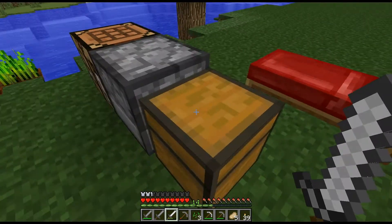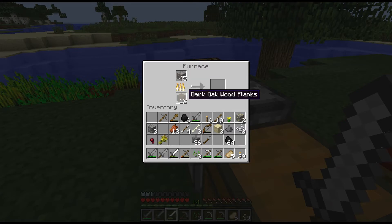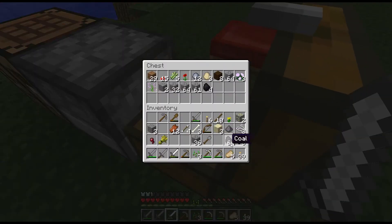Let's go ahead and cook this iron actually. Let's put this in here. I'll use the dark oak wood planks to cook that up for now even though I have quite a bit of coal. Look at that - a whole stack of coal actually. So we're doing pretty good on that.